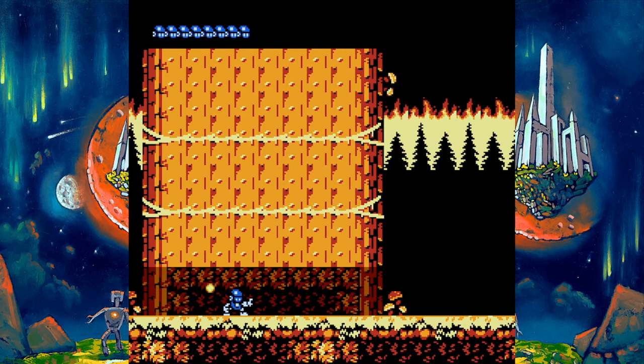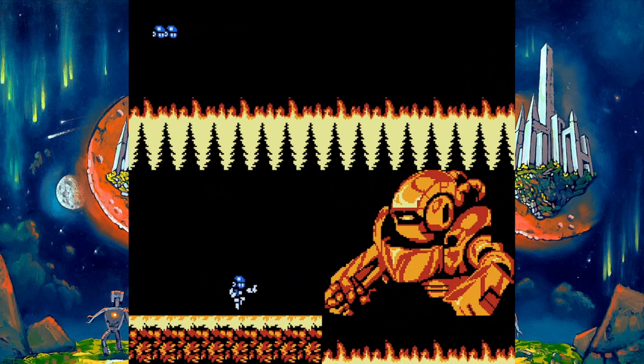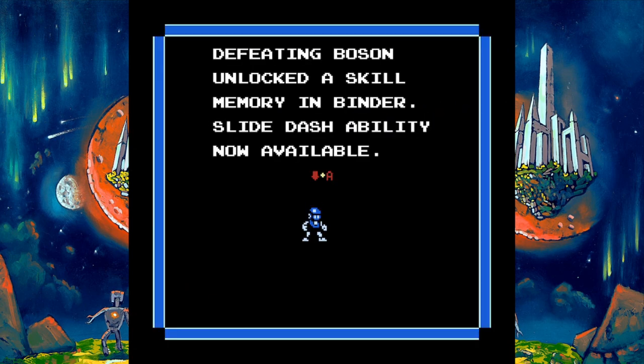Players will be able to jump and shoot through each level to obtain power-ups, defeat enemies, and end each area with a boss fight. As players defeat bosses, they will unlock more of Binder's powers to help them proceed, things like a double jump or a slide.